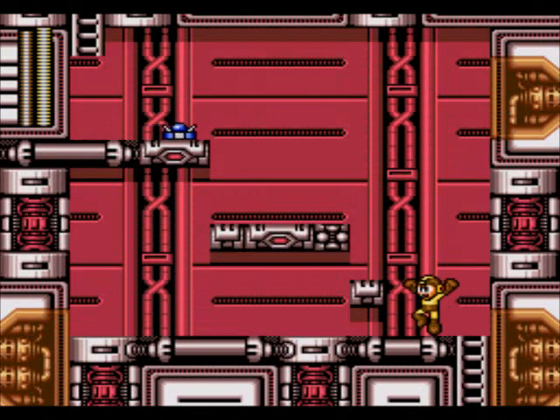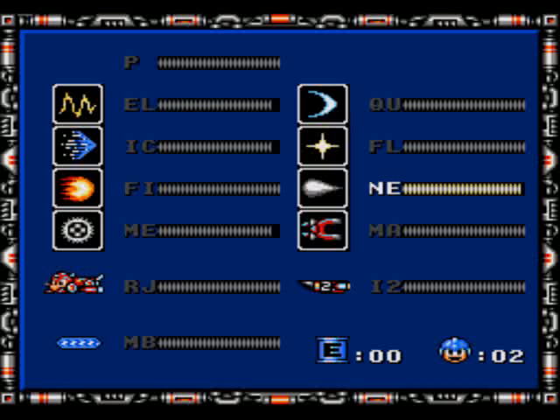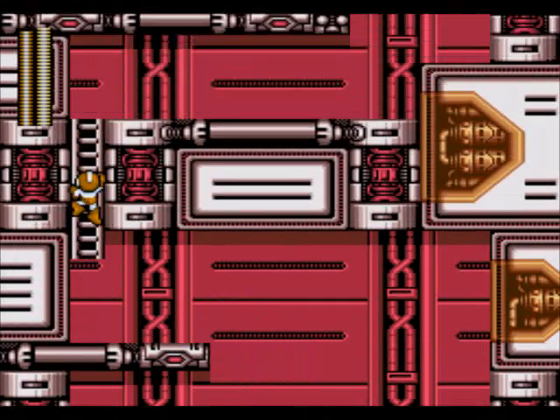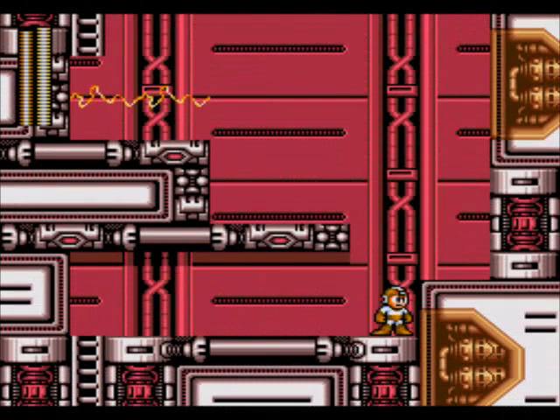We got the Electric Zapper thing. Wait for it to go and now let's kill them. I had a feeling the Metal Blade wasn't going to work. Try Needle Cannon! Boom, die. Love those killer syringes of doom. Now we got a bunch more Zappers here. Wait for them to pass and then we continue on, just like that. And up the ladder.